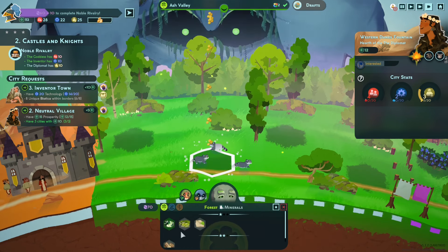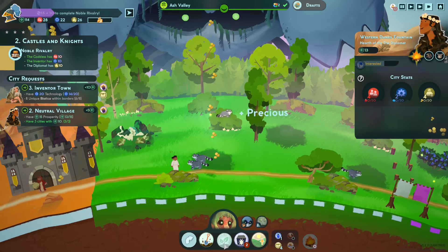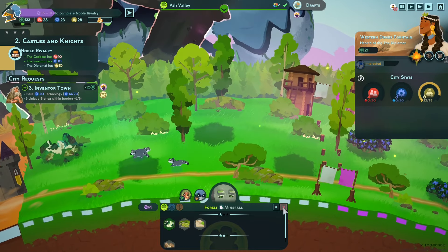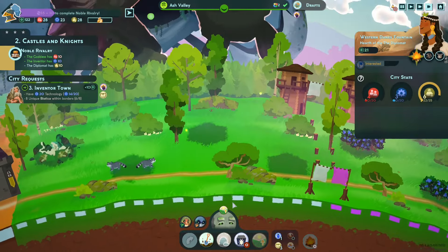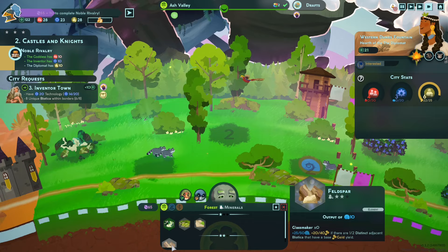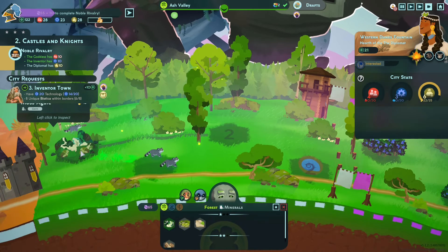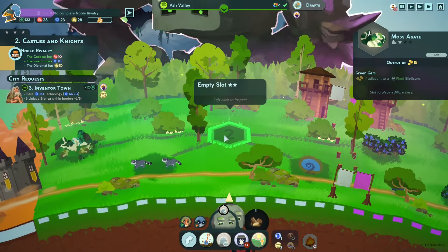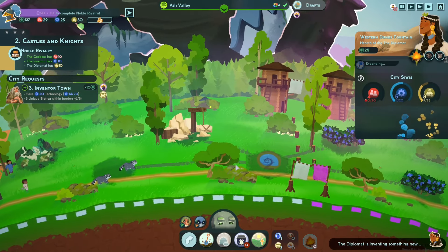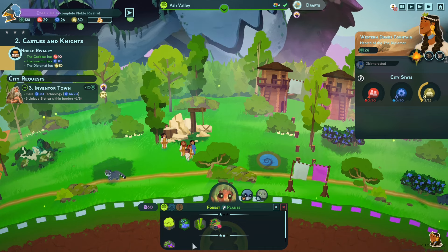Also 25 — put a gem next to it. Put a plant here — I don't think we have a money plant. We're going to increase this level — boosh! Adjacent biotica with base gold yield — yep, that'll be good money. And that boosts science, but we're just going to make it into money by putting something here.